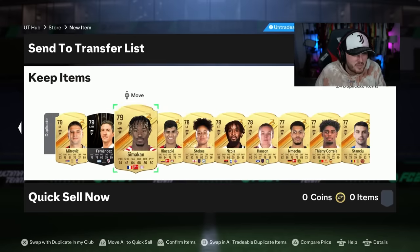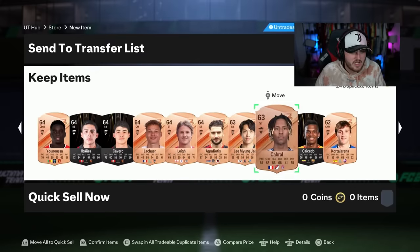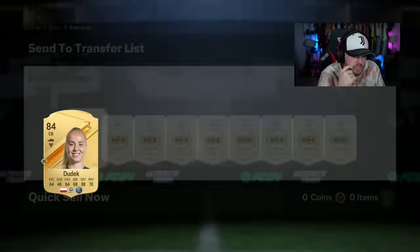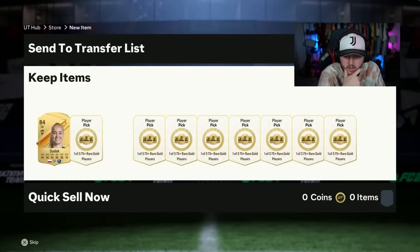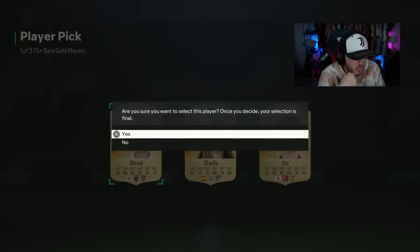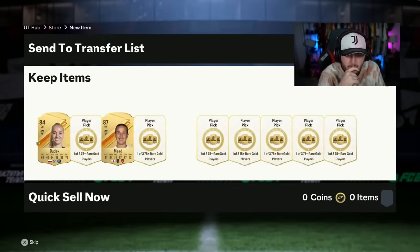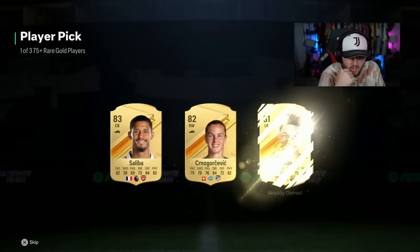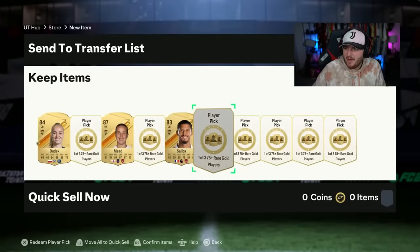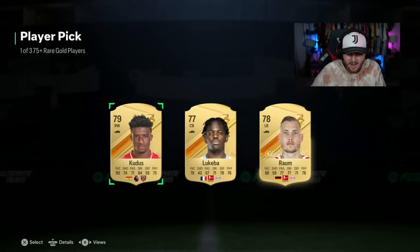That is actually probably our second worst one, because the one didn't have a walkout. Probably our second or third worst one there. 10 player picks — let's see how these are, actually. 84 Dudek in the first one, or Sterling — not a terrible start. Beth Mead. Oh my God, these player picks are OP! What a start. 83 Saliba — what is going on? These player picks are ridiculous. What is going on, EA?